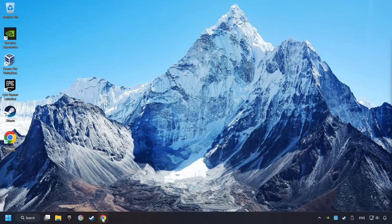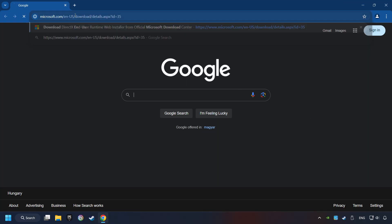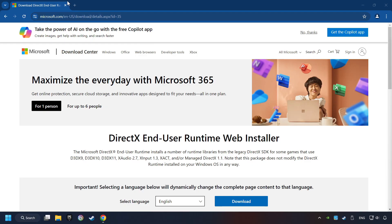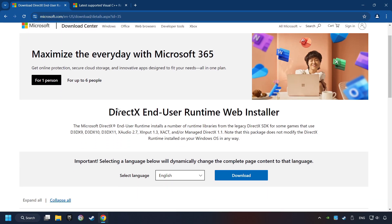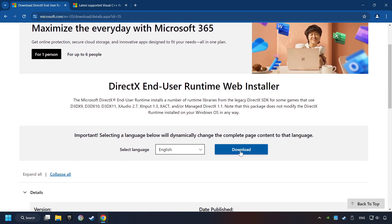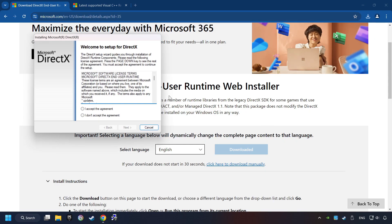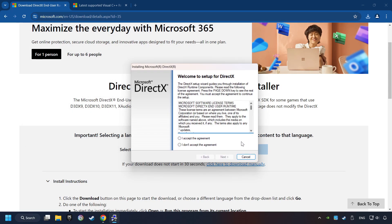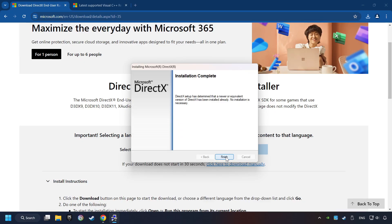If that didn't work, open a web browser and open the two websites indicated in the description. On the first website, you can download DirectX. Make sure to hit the Accept the License button. When the installer starts and it's ready, click on the Finish button.